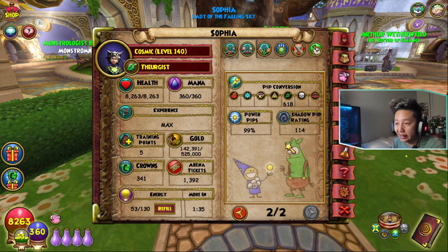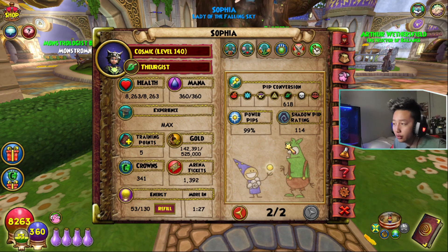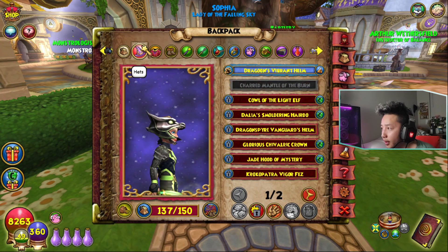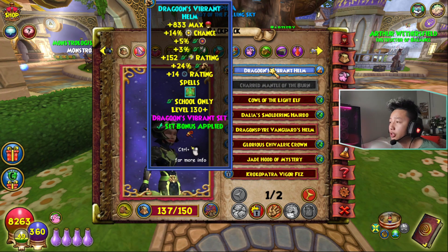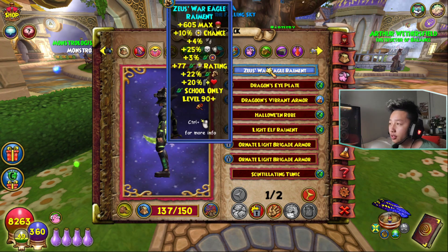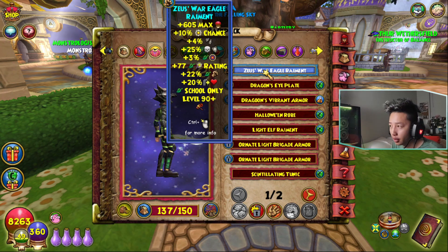First I'm going to show you guys my gear. For the hat, I'm using the Dragoon's Vibrant Helmet, which gives you 152 critical rating and 24% damage. For the armor, we're using the Zeus War Eagle Raiment, which you can get from Zeus in Tartarus.